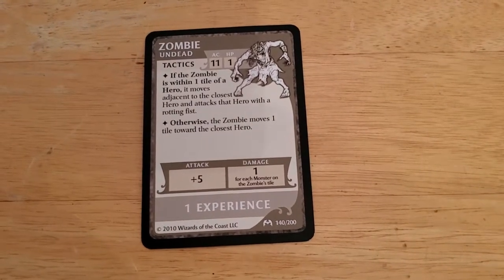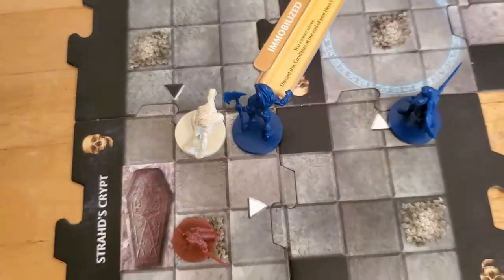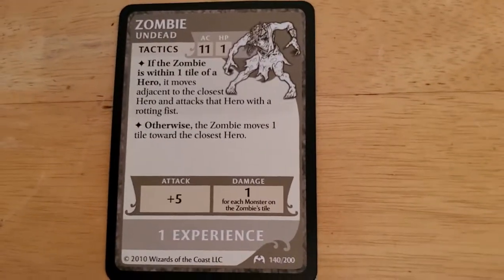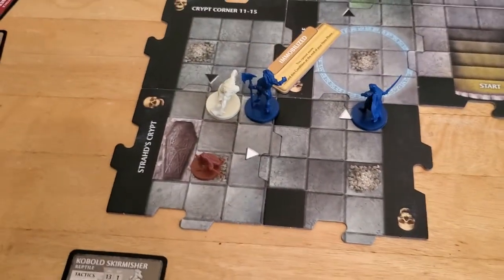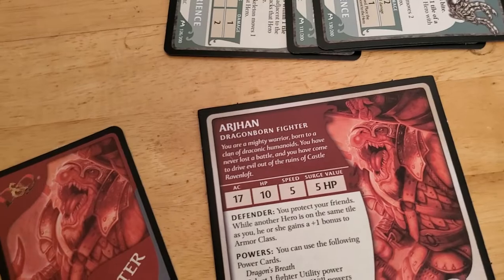And now the zombie will activate. The zombie, if it's within a tile, moves adjacent to the closest hero — Rotting Fist. Monsters usually move bone pile to bone pile, but it has to be adjacent to Arjun, so it has to make sense. It can't just move to the bone pile and not be adjacent. So it's going to be a Rotting Fist with a plus five. The one thing about the zombie is it does one damage for each monster on the tile, and now there are two monsters on that tile, so let's really hope it misses. And that's a four — so that's going to be a miss. Four plus five is nine, and Arjun has an AC well above that, so we got lucky for once.